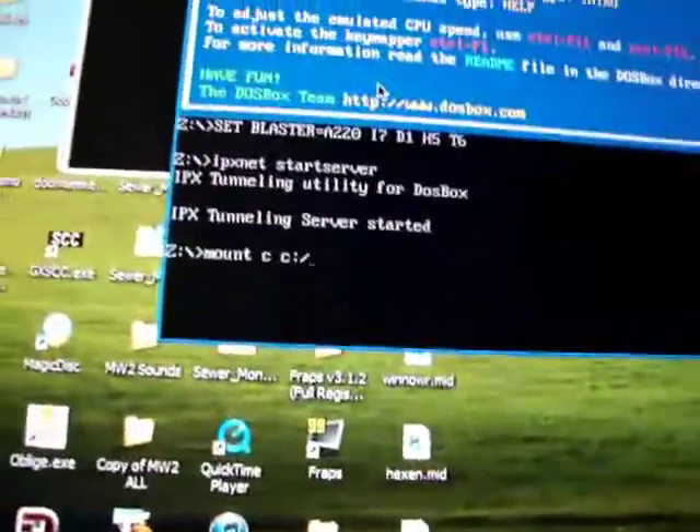If you're going to put Doom online or something, you're going to have to type 'mount C C:\Doom' — that's where my directory is. Drive C is mounted at its local directory, C:\Doom. Now you have to put 'C:' colon backslash, and as you can see it changes from Z to C.